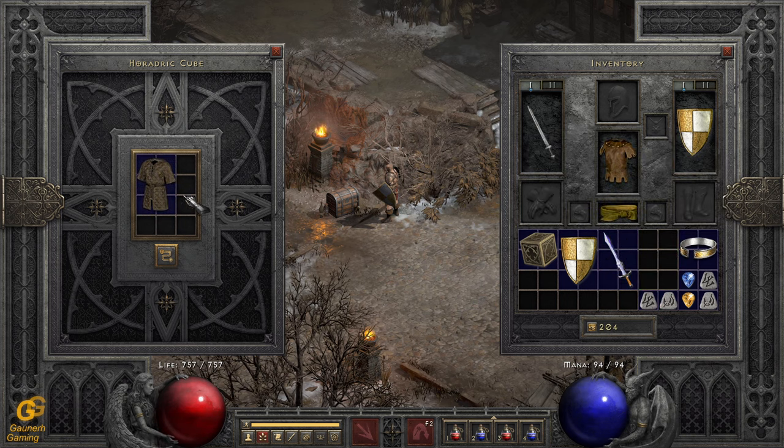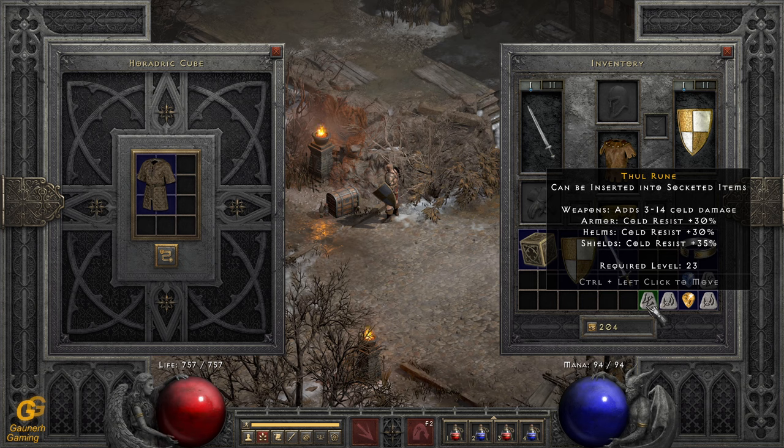We also have of course body armors, if you find something that you want to roll. Let's do this recipe as well — I need to double-check it.